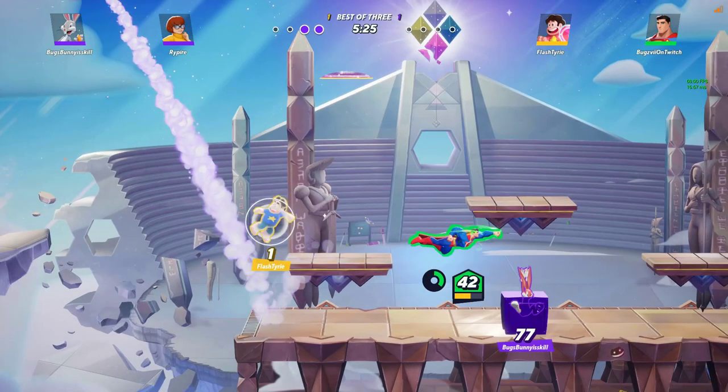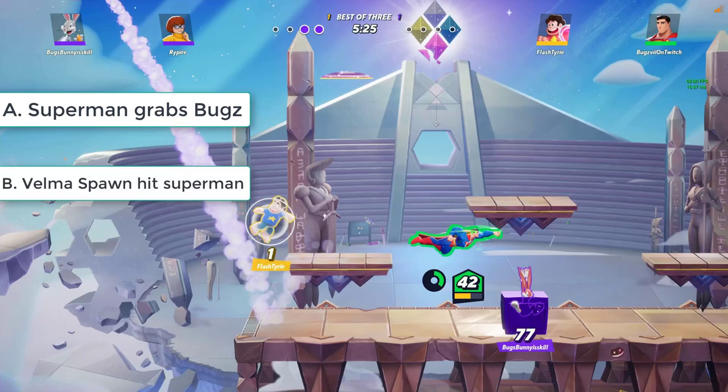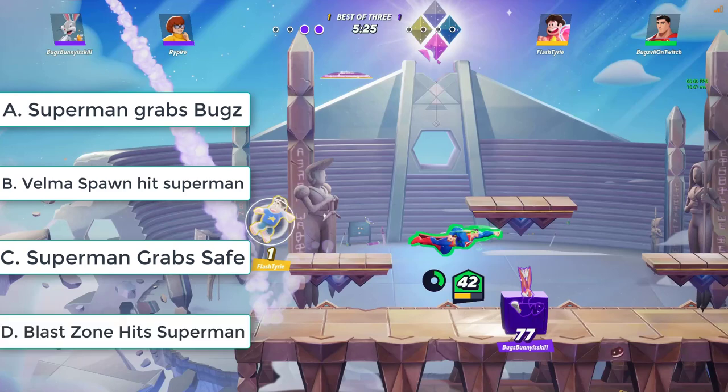Here are your four possible answers. Is it A: Superman somehow scoops up Bugs Bunny right here? B: Velma spawns fast enough with a hitbox and hits Superman? C: Bugs Bunny hammers the safe and Superman picks up the safe and flies with it? Or D: the blast zone hits Superman? I'll be giving y'all 10 seconds to figure out the answer, and if you need more time, just pause the video.